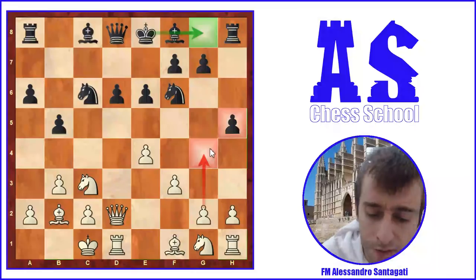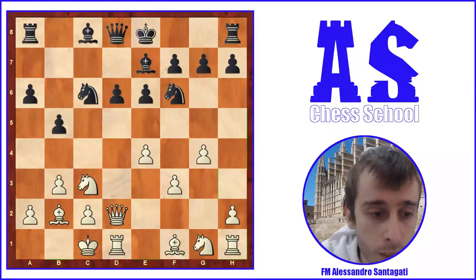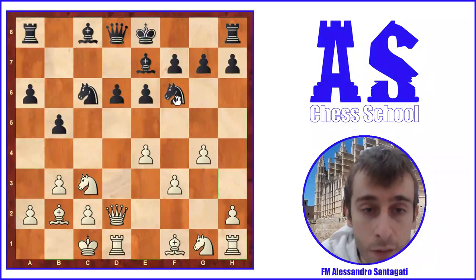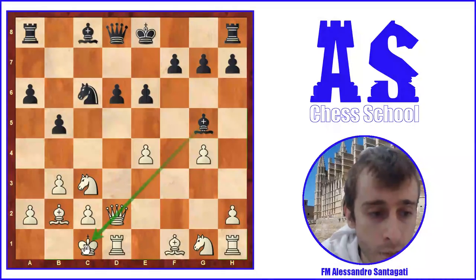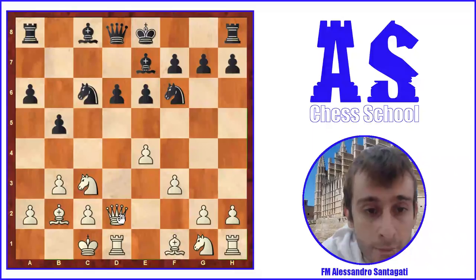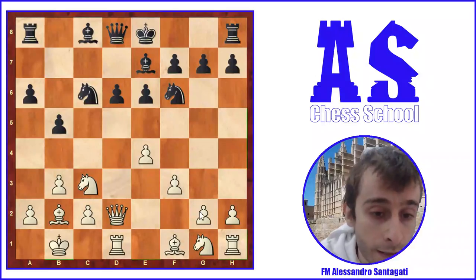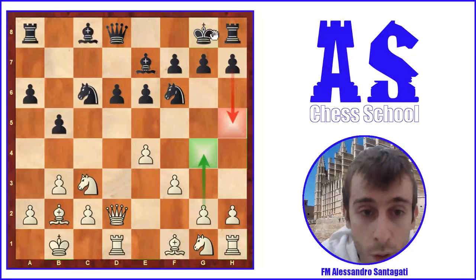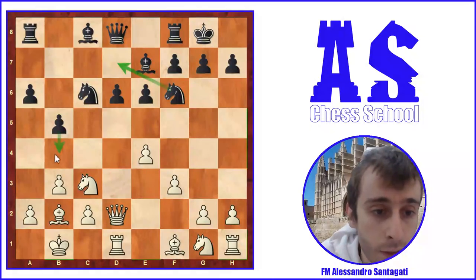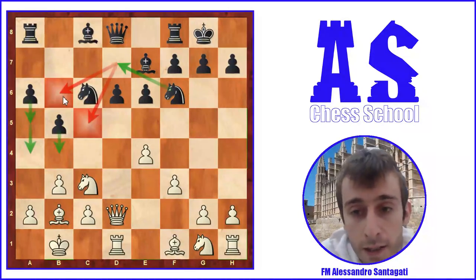Even if Black doesn't play h5 and plays Be7 instead, g4 is not immediately possible for White because if White plays g4, there is a tactical idea: Nxg4, then Bxg5, and Black can win the queen. So g4 doesn't work immediately. White should first play Kb1, an important defensive move, and then g4 becomes possible. Black can also choose to play h5, but I prefer castling kingside with Ne7, b4, a5, a4, and then the knight can go to b6 or c5.